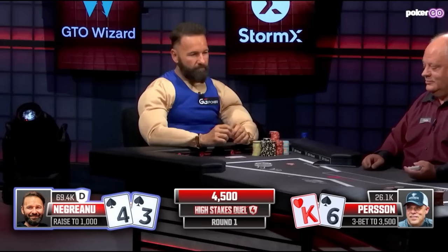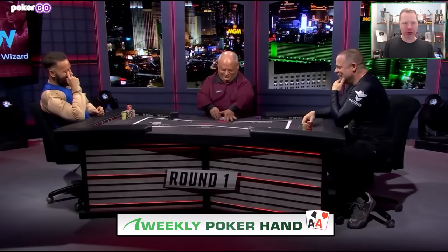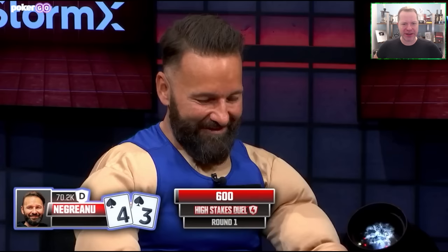3-bet here from Persson. Let's see if Negreanu defends. In this episode of Weekly Poker Hand, we are playing a high-stakes duel between Daniel Negreanu and Eric Persson. We are playing 150/300 blinds, 30,000 chips deep — so 100 big blinds deep.